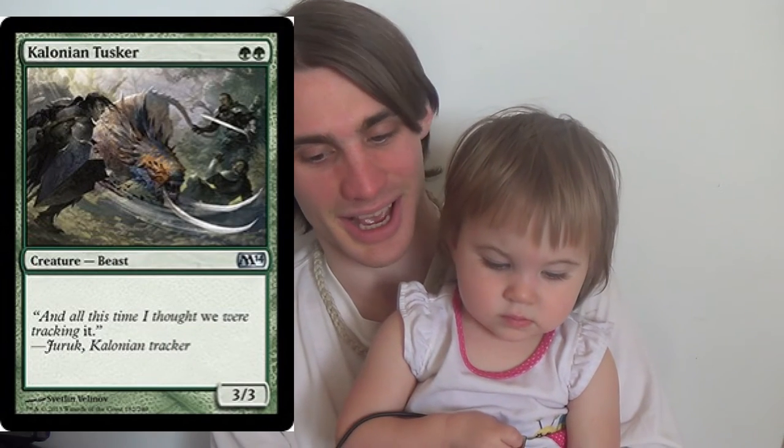Next, in the two-drop slot, we have four Colossal Tusker, a 3/3 for green-green. And then we have four Leatherback Basilisk, a 4/5 for green-green-green. Easy enough, right? The creatures themselves are pretty easy.